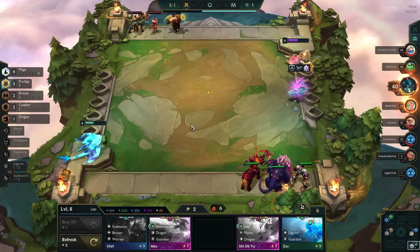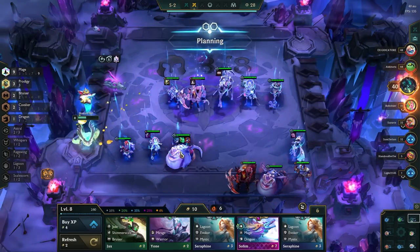If you get to level 9, you always play 7 mages, and then you add in a legendary unit like Bard or Soraka.